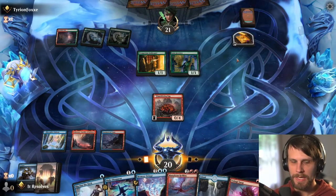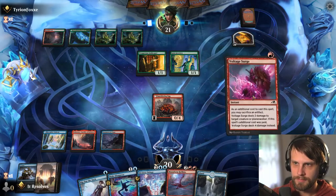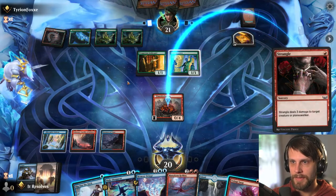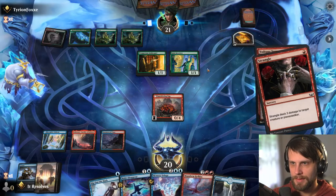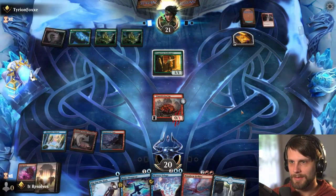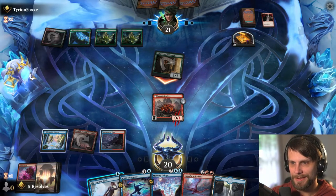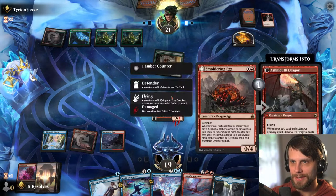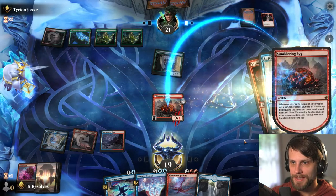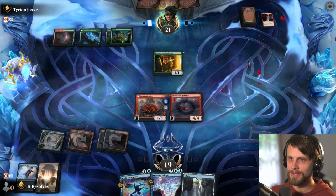I guess we should have maybe Voltage Surged ahead of time here. Kind of hoping they go for an Atraxa's Chariot — that'd be kind of nice. A Strangle — really? Let's see how this goes. Interesting play by the opponent here, I'm very curious about this. Oh, they're just trying to get an attack in? We could Slip Out the Back, but I actually think we don't — I'm just going to take the one. That was a weird play. Oh, they just have another Strangle. Alright, I'm just going to Slip Out the Back. I was kind of trying to hold the Slip Out the Back, but this works just as well. And now we do get a Manaform down, so that's kind of nice.